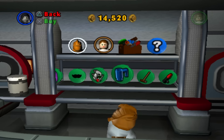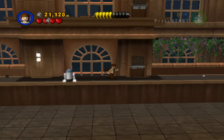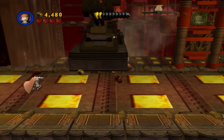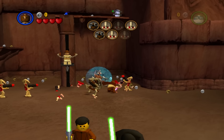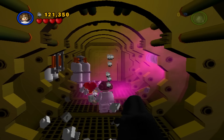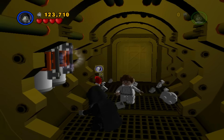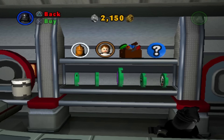After that, the only thing I have left to do is purchase everything in the shop. Getting all the characters is easy since they're all really cheap in this game. But when it comes to buying all the extras, it's a bit of a grind. There are no stud multipliers in this game, so it's not really that easy to get a whole bunch of studs. And most of the extras in this game are pretty expensive. So even though I had all the collectibles, I had to keep replaying levels to save up enough studs to buy everything. I mostly replayed the bonus level because I found a strategy that would give me a lot of studs.